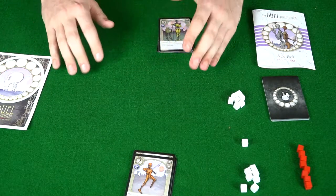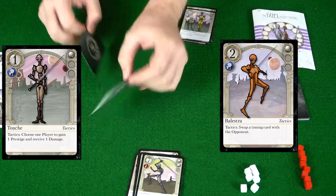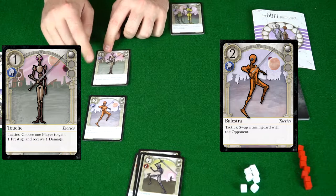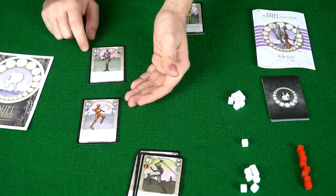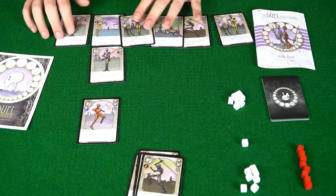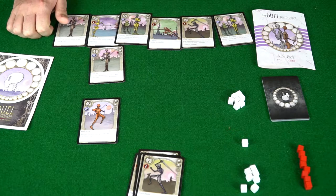The first thing that happens each round is you play a card face down for timing. The person with the lowest timing number gets to go first. So if one player plays a one and the other plays a two, they flip them face up — the player with the one goes first. There are different card types you can play: tactics, fast, attacks, and riposte.